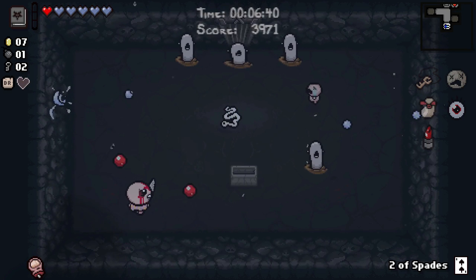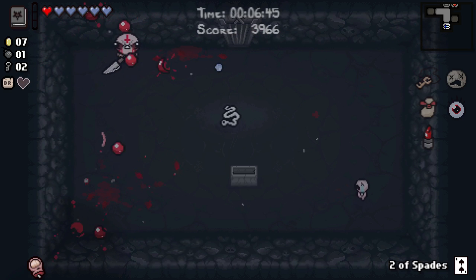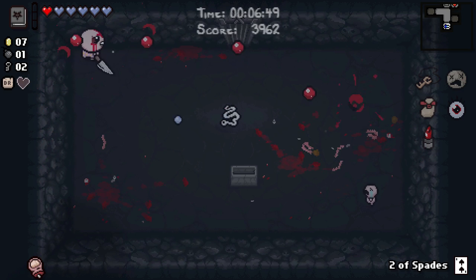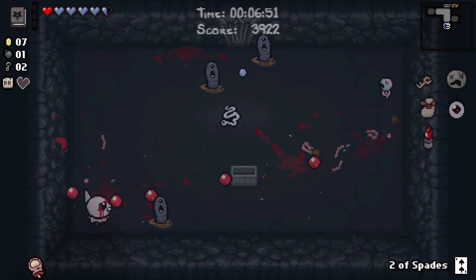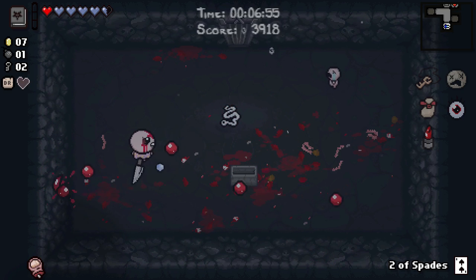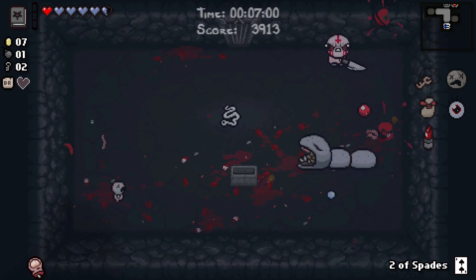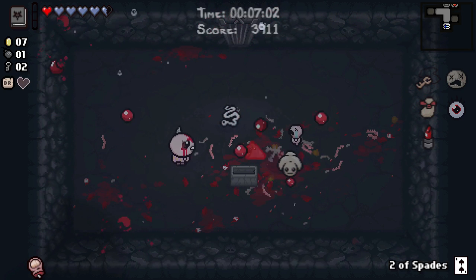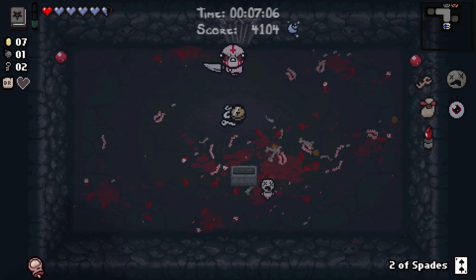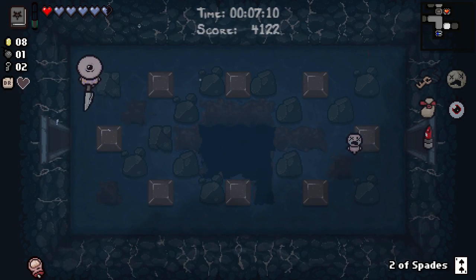I'm kind of happy with the luck upgrade. The Tape Worm — I think that's Tape Worm — gives you a huge range upgrade, which is great as Azazel. And there's another one that gives a range upgrade at the expense of shot speed. We're going to keep the luck upgrade; it's going to cause more consumables to drop and therefore get us more points. Hopefully more chests would be good for our Guppy transformation prospects.